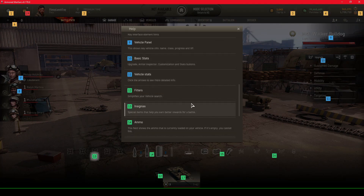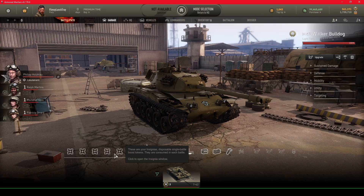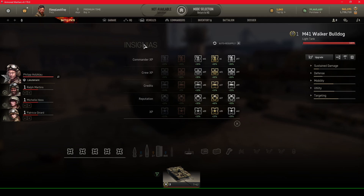Number thirteen is insignia — special items that help you earn better rewards in battle. These are disposable single-battle boost tokens consumed each battle. I actually ignored these for a while. You can select from commander XP, crew XP, credits, and reputation XP insignias, in five quality levels ranging from 10% up to 50% bonus. You can toggle auto-resupply so that after returning from battles, it automatically resupplies with the same type. We have a decent number and I need to be using them more.